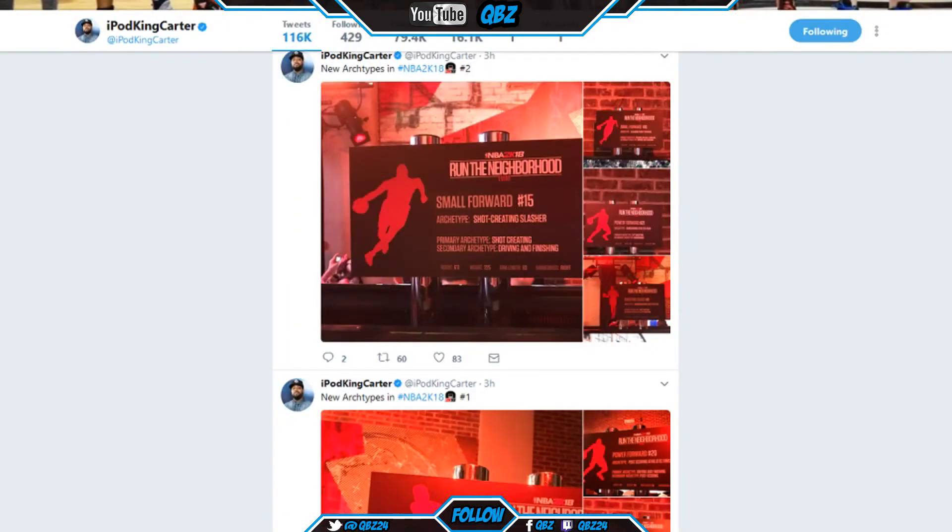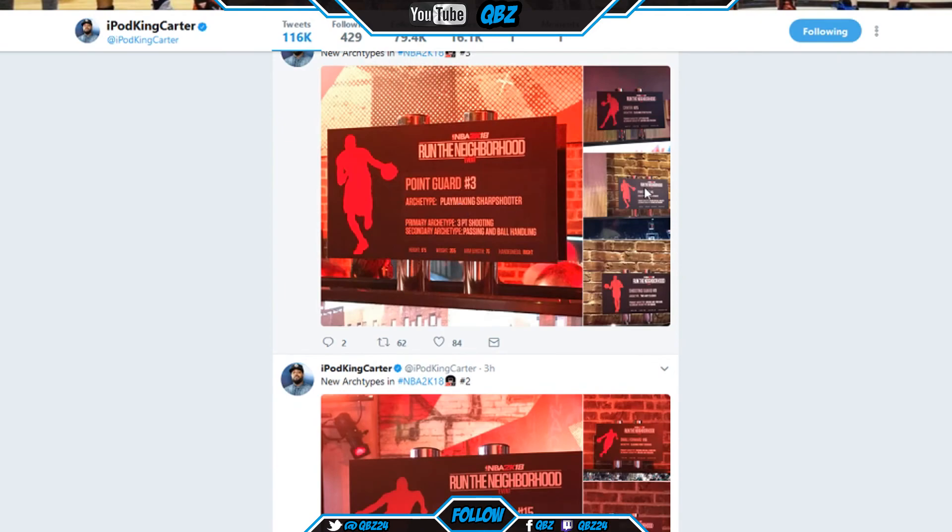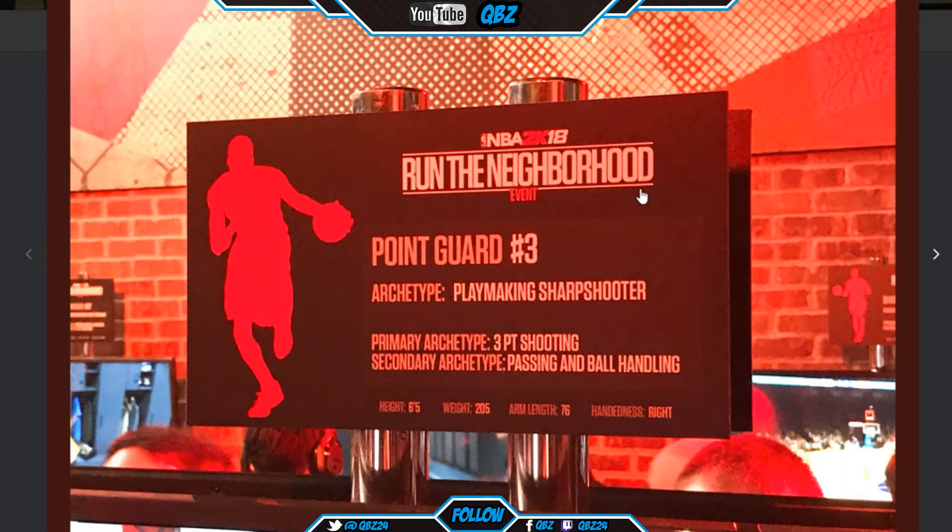Point guard — playmaking sharpshooter. Primary is three-point shooting, secondary is passing and ball handling. His ball handling will probably be high, but not as high as if it were primary. He's 6'5", 205 — that's pretty tall for a point guard. Arm length 76.